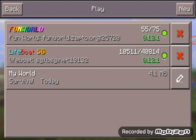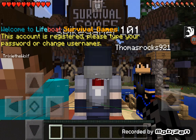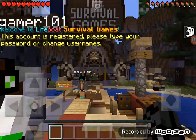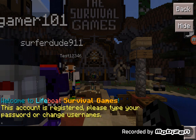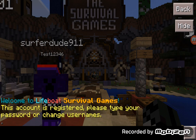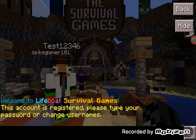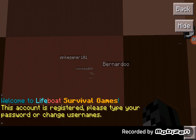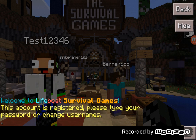What you do first is, when you get on Minecraft and you get the server, hit play. Now, if you're new to the game and your screen shows this and you haven't registered or logged in, that means somebody has already registered and logged in with your Minecraft username.